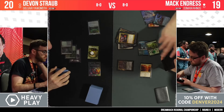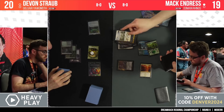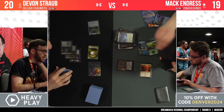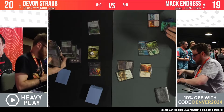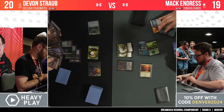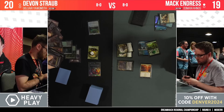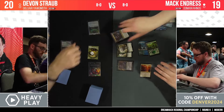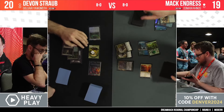The Shardless Agent Cascade trigger, presumably into the Rhinos. Crashing Footfalls to make two Rhinos. Devon has a decent start — Delighted Halfling into the Agatha's Soul Cauldron — and is once again facing 10 power with the classic turn-3 Cascade play from the Rhinos player.